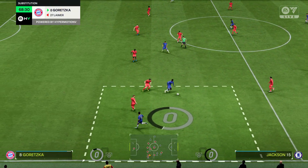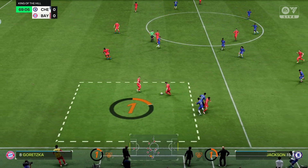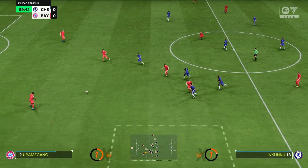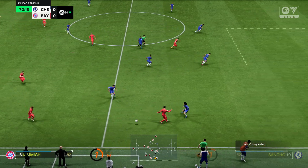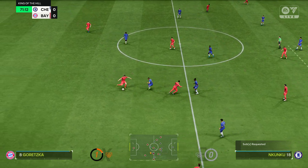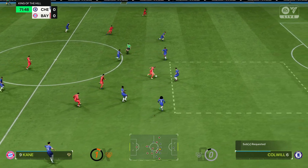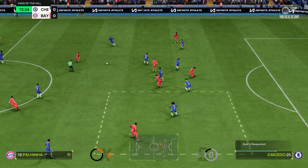Jackson on the ball — good physical play, but they've lost it now. Upamecano intervenes. Twenty minutes remaining. Goretzka, then Palinha — Sané has it, and Kane comes into the move. Good-looking attack this.